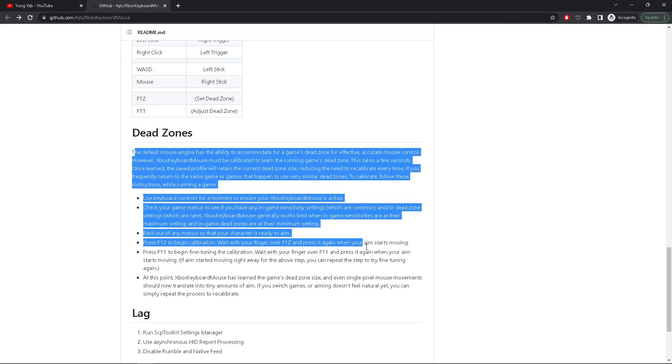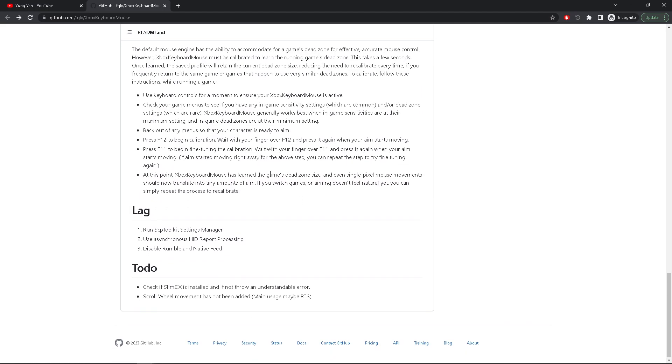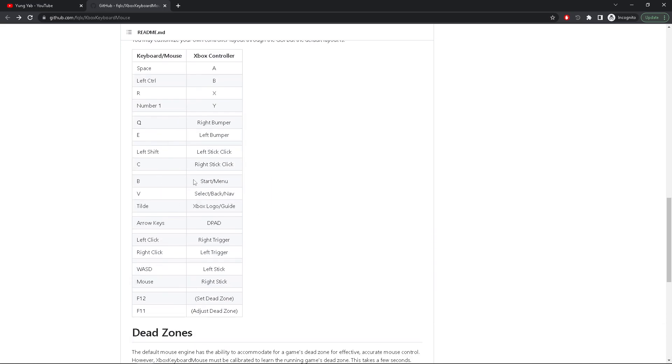You got to set up your dead zones — very important. A lot of you are going to be aiming all slow and weird. We're not going to be doing that. Let's go to the default stuff.